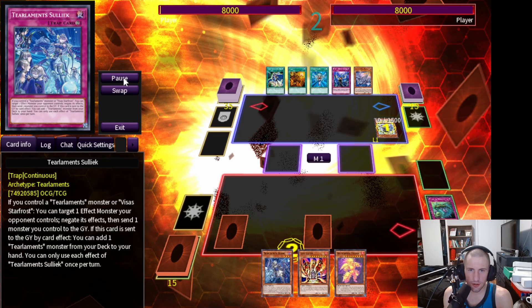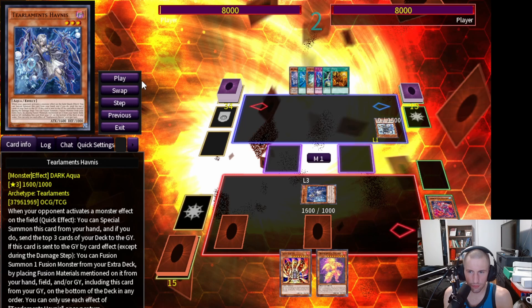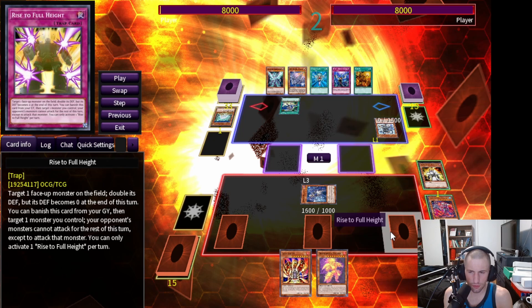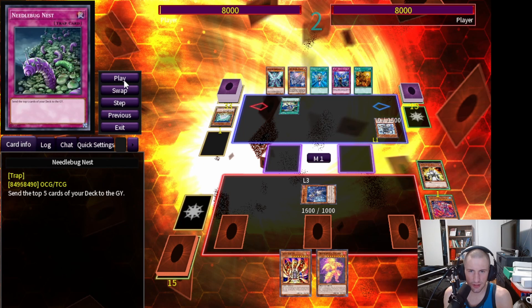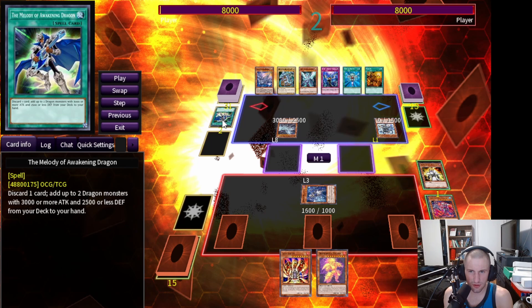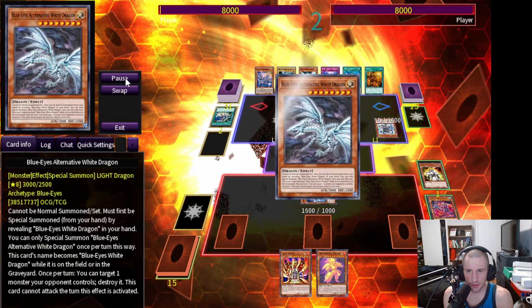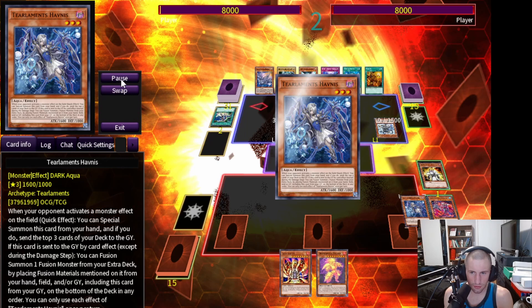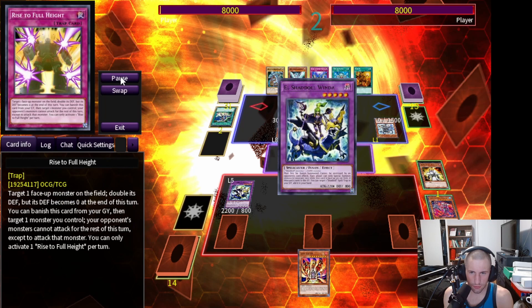Hopefully we mill something good with the Havness. He summons Sage with Eyes of Blue, we activate Havness to summon it and mill three cards — we hit Tealiments Kashtira, so we mill two more cards, and we hit the Backjack. Backjack stacks the top of our deck and we reveal a Rise to Full Height, which isn't the most impactful since we already have one. He sends the White Thunder Legend to hand for the search, then summons Blue Eyes Alternative White Dragon, which pops the Havness. We do have a means of making Winda, but he has Blue Eyes Jet Dragon which can bounce it.